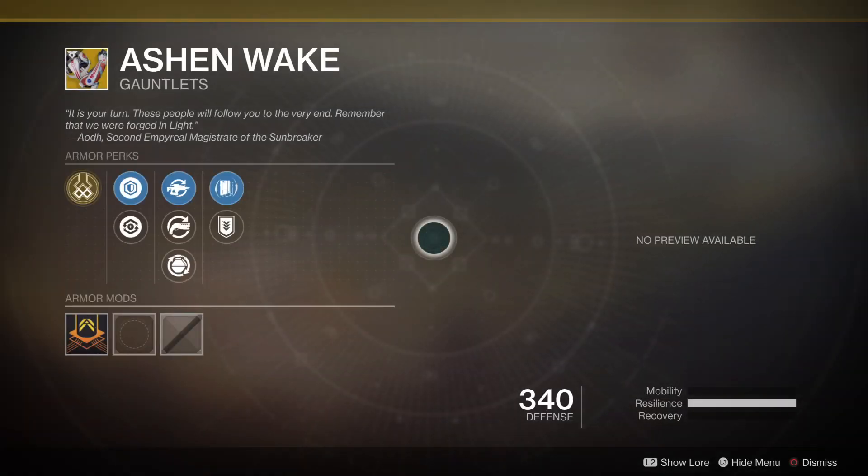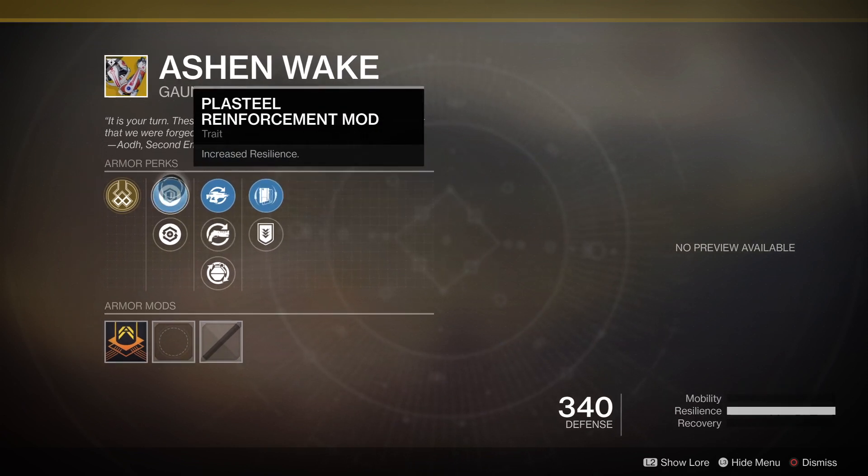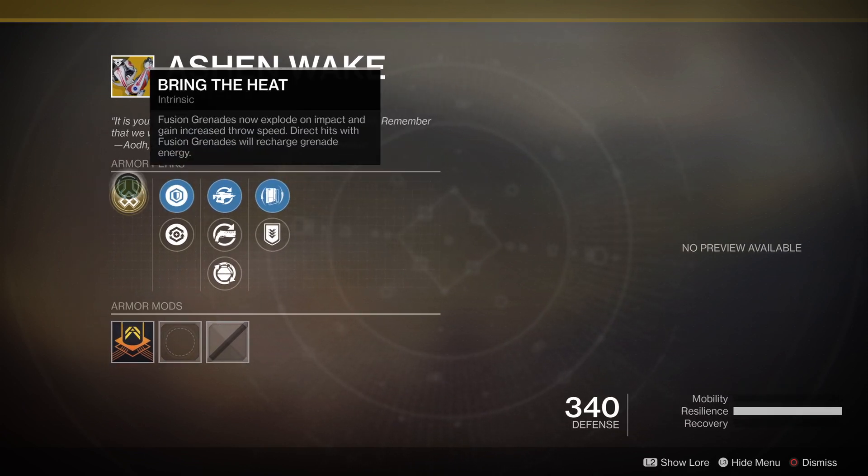The last exotic is Ashen Wake, a Titan Gauntlet. The perk is Bringing the Heat: Fusion Grenades now explode on impact and gain increased throw speed. Direct hits with Fusion Grenades recharge grenade energy. So if you're all about sticking people with grenades like in D1, this is the way to do it — it could make for a 1 or 2-tap finish in PvP.